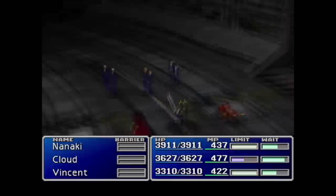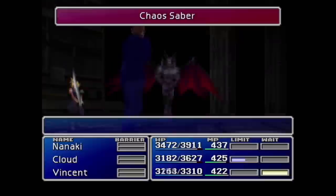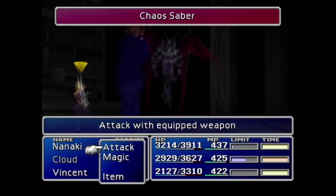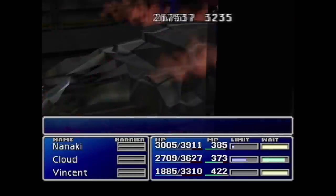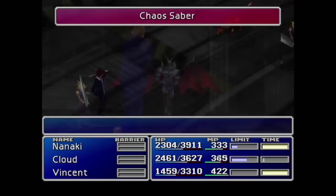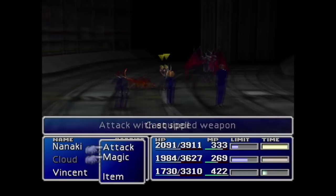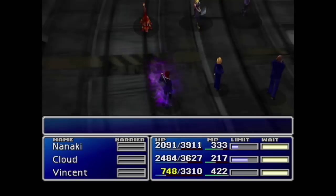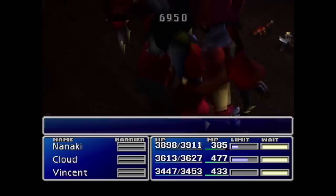With Diamond Weapon dealt with we need to parachute into Midgar and have a rumble with the Turks in the subway system. We focus all our efforts on Reno since once you deplete his health bar they retreat, and he has the least health — that's good for us. We keep pummeling him with spells and attacks to make them run away because Elena is dangerous. Her mock punch is the reason I had to do this fight twice. Also, each of them have different elemental resistances, so your spells can heal them — found that out the hard way.